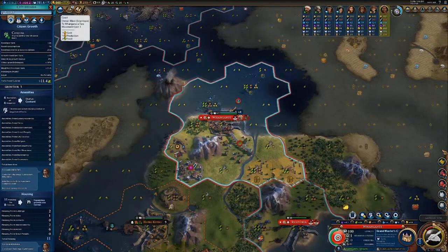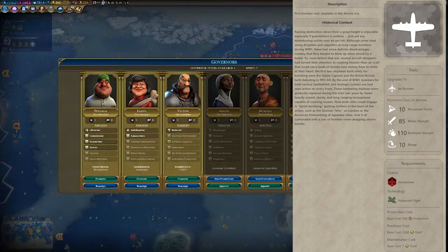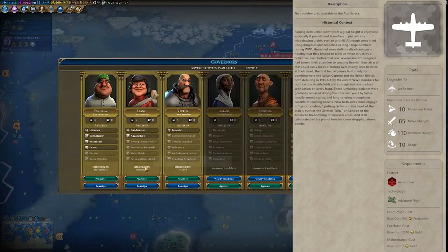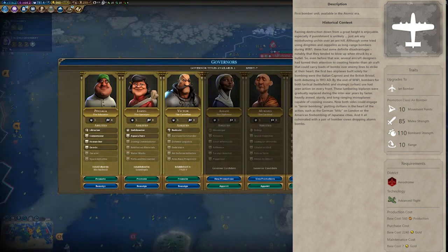At number 4 it's The Bomber. This is probably the most rare unit on my list. The reason being, you need an Aerodrome District, which is perhaps a lower priority for a lot of players. And secondly, we tend to focus less on air units because they can't be seen as easily on the map, so we fundamentally neglect them. Here's why you shouldn't neglect the Bomber.